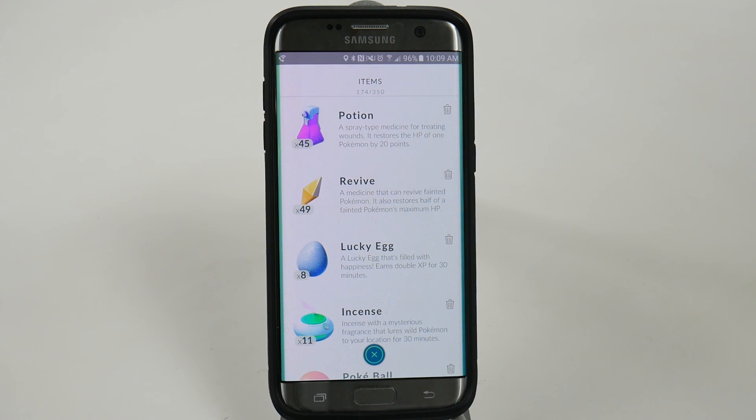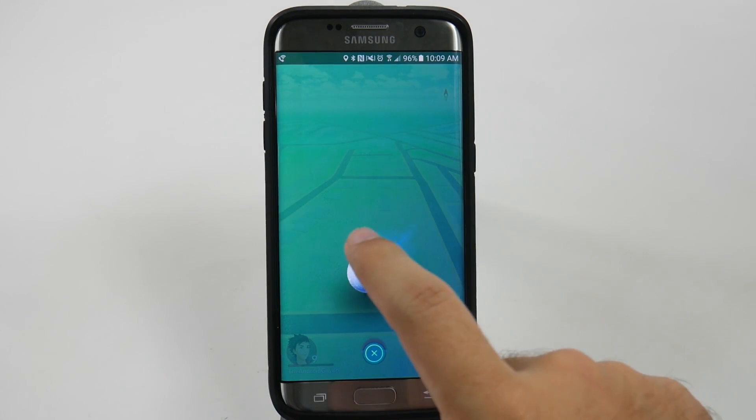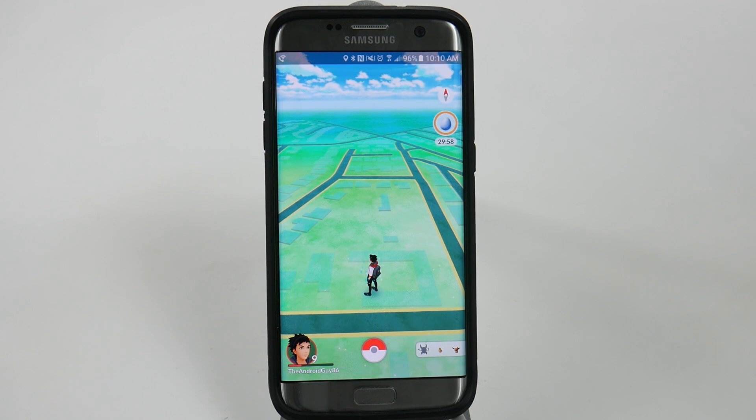So just make sure you use the Lucky Eggs only then, and just tap it, tap it again, and now you'll have it for 30 minutes.